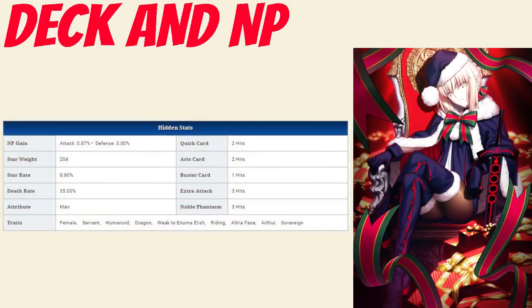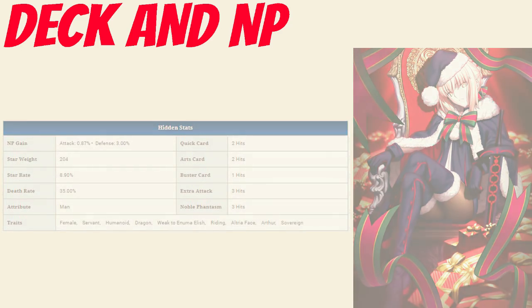Taking a closer look at her cards: her Quick Card hits twice, her Arts Card hits twice, her Buster Card hits once, and her Extra Attack hits 3 times. She has a Noble Phantasm gain rate of 0.87% and a Star Rate of 8.9%. She is bad at generating Stars, just due to having one Quick Card and low hits, and slightly below average on Noble Phantasm gain — again due to low hits. Her Star Gen and NP gain are pretty identical to her Saber version.